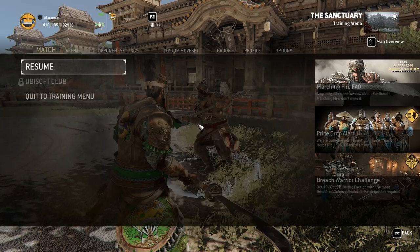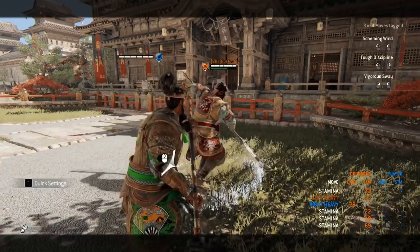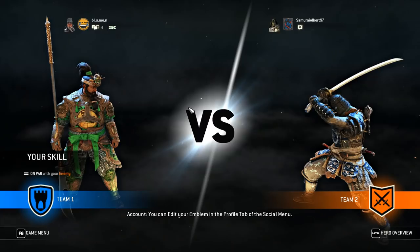Let me actually go into a duel to show you these tips. Okay, we have an Orochi, so I'm pretty sure the backstep parry option select won't be the best here.